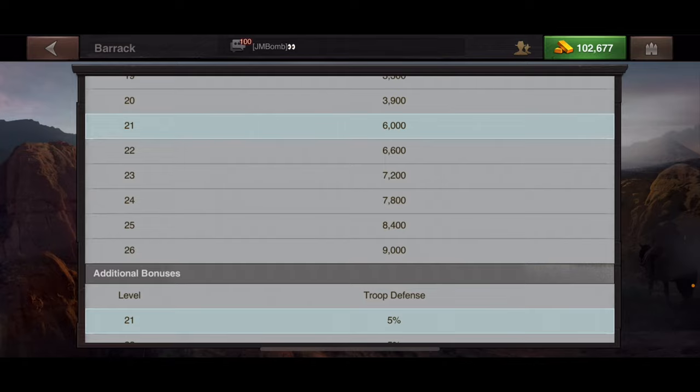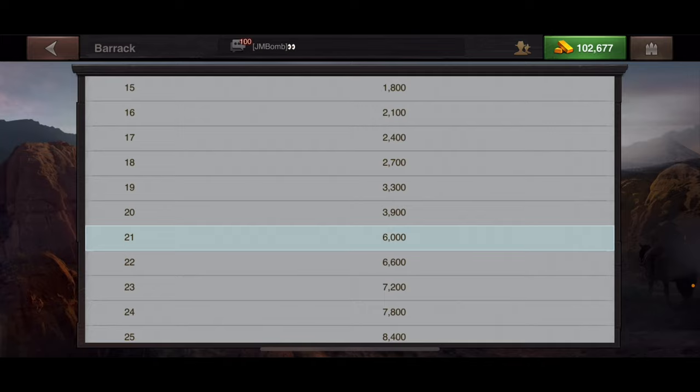If you have three barracks at different levels — say level 21, 20, and 19 — when you slide the bar to train at full capacity it calculates everything together. That would be 6,000 plus 12,000... roughly 13,200 troops you could train all at once combined across all three barracks. The max slide calculates all barracks combined.